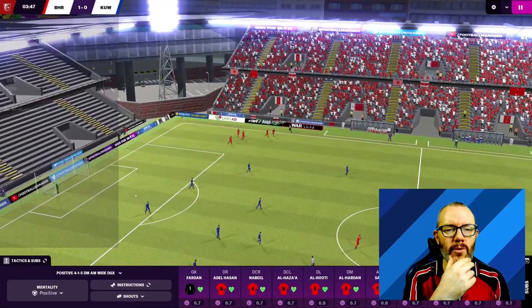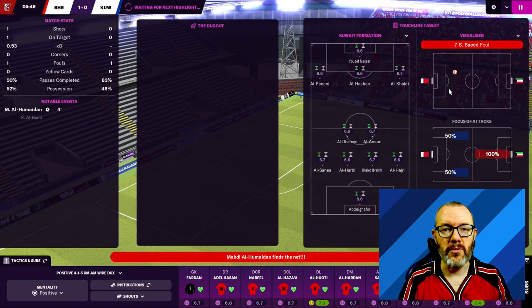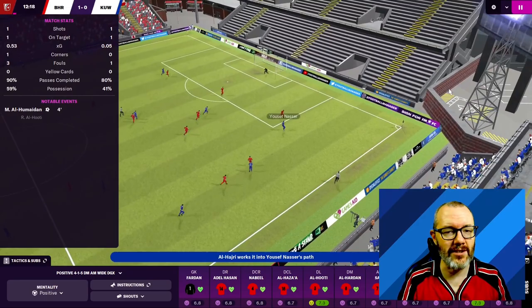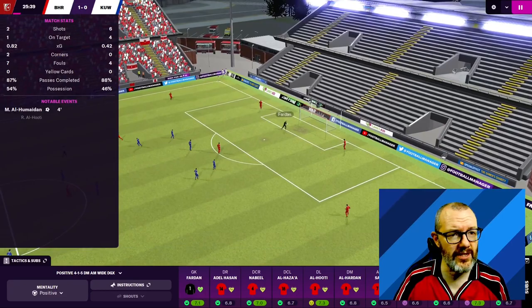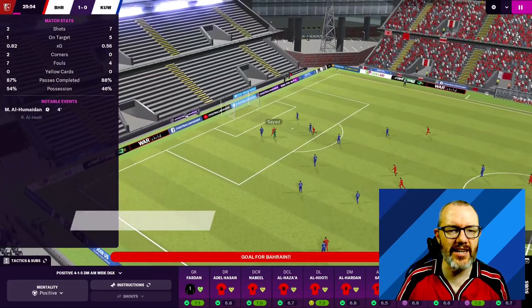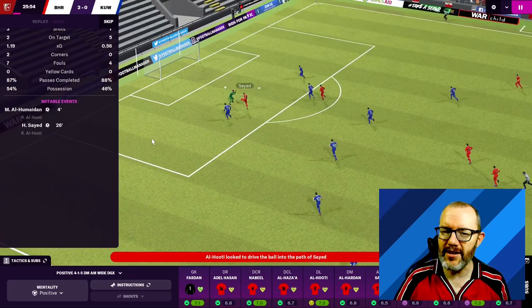Al-Humaydan — beautiful stuff! We've got a goal inside four minutes. We don't want to go through another whole two seasons; that would make this video way too long. It's been two and a half seasons of game time and two days of playing time — you can tell I changed my shirt partway through. Kuwait press back: a couple of good saves from Fardan. Then Saeed gets the second goal to make it 2-0. Even on the Xbox edition there's always a danger of getting FM'd — dominating and then losing in cruel fashion in the final — but it doesn't look like that at the moment.